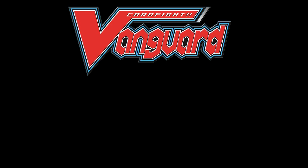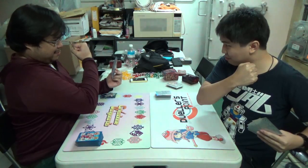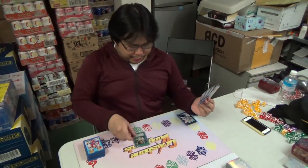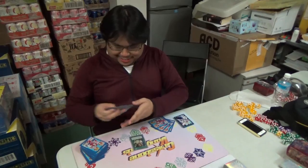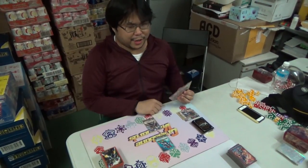Vanguard Versus Yu-Gi-Oh — Bloopers! One, two, three. Duel! Go! I play Graceful Charity, I draw three cards — oops, go on in. Critical trigger, plus 5000!